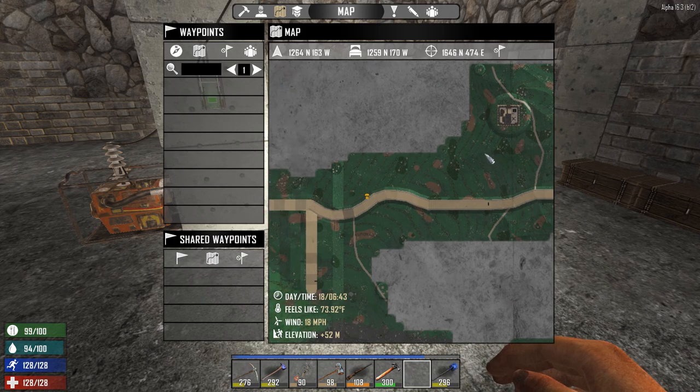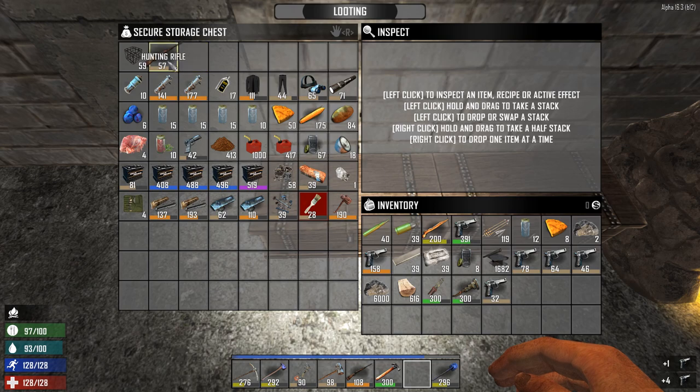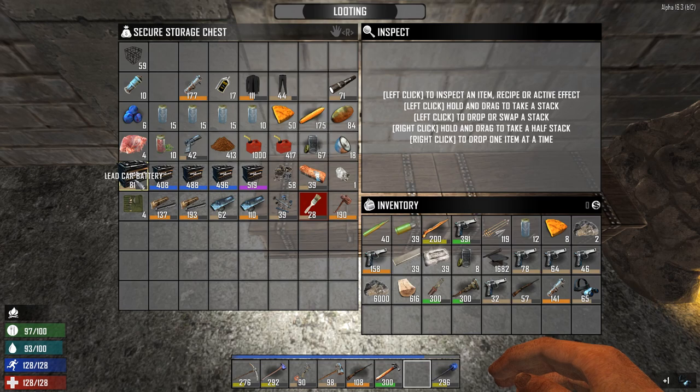Maybe we'll find something cool and overpriced to buy. I told the trader Jimmy I would sell all my pistols to him. So we'll take all the pistols and this hunting rifle. Two rocket launchers — I'm gonna take one. Flashlight, no. Night vision goggles — yes, I'll take that. Receiver, headlights, car lead battery, seat, raw diamond — yes, I'll take that.